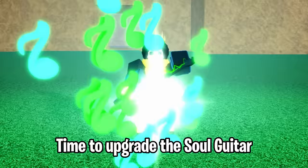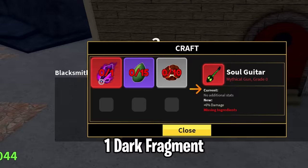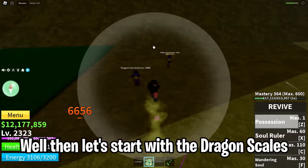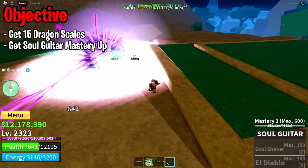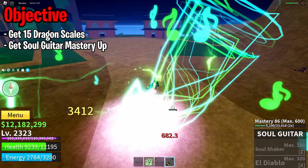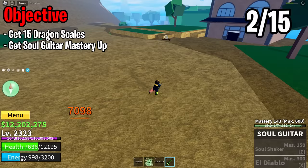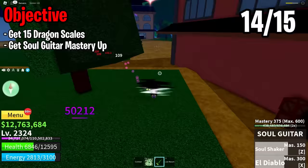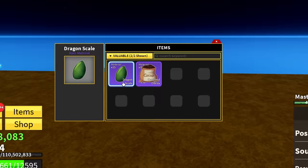In order to upgrade the Soul Guitar you need one dark fragment, 15 dragon scales, and 10 magma roars. We currently have zero of each item, so we need to farm all of them. Let's start with the dragon scales — we got 15 dragon scales.